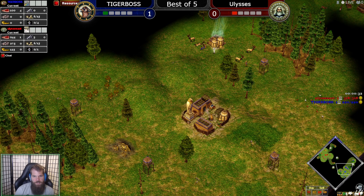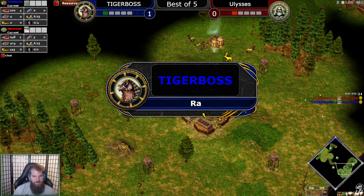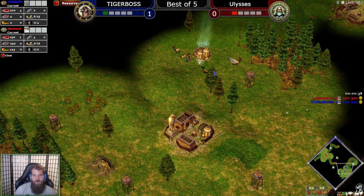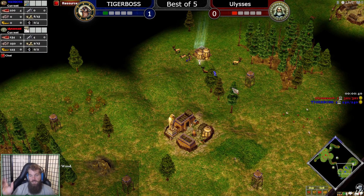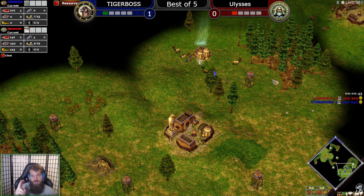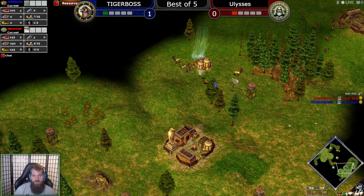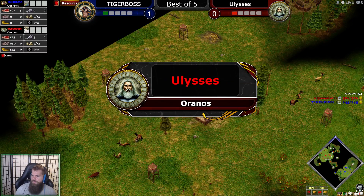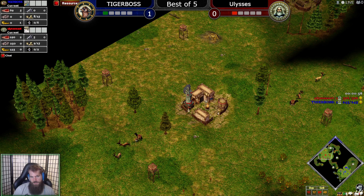Welcome everybody, we have a little surprise here — Tiger Boss going Raw. I've actually never seen Tiger Boss play anything except Atlantean, so I have no idea what he's gonna go for in these potentially two non-Atlantean games. We get Raw for Tiger Boss in blue and Ulysses in red going Oranos. Can you hear me? Yep, still good.